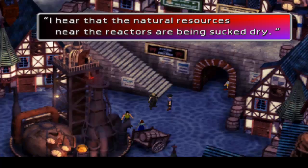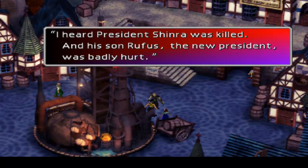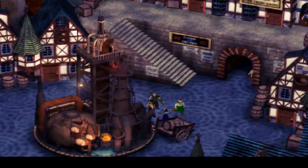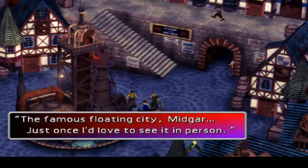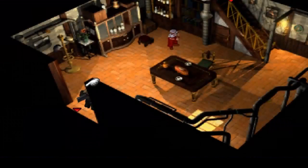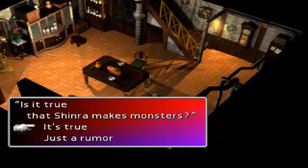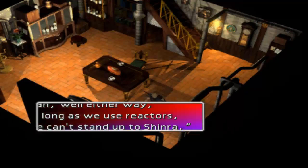I hear that the natural resources near the reactors are being sucked dry. I heard President Shinra was killed and his son Rufus, the new president, was badly hurt. Just between us, I heard it was that Avalanche that got President Shinra and his son killed. Shinra's leading the world around by the nose. The famous floating city, Midgar — just once I'd love to see it in person. You know, it's just outside — you could literally just walk outside and take a look. Is it true that Shinra makes monsters? It's true. As long as we use reactors, we can't stand up to Shinra.